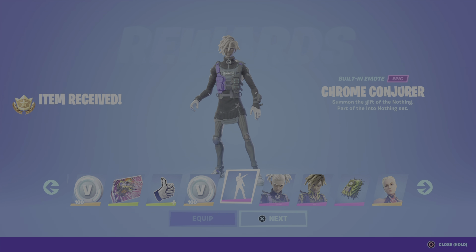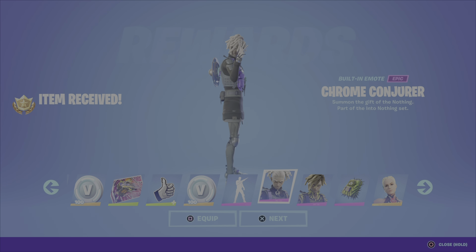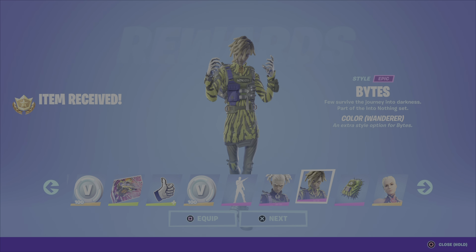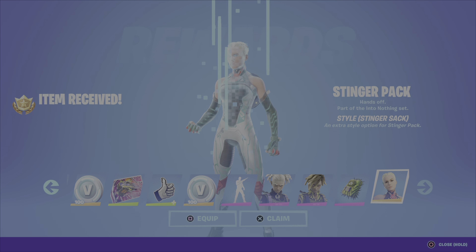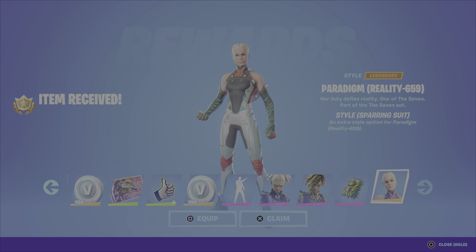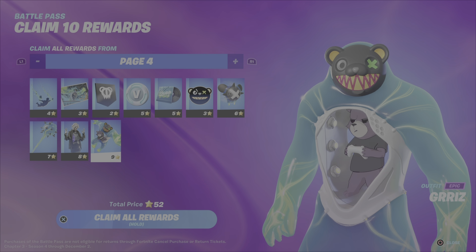100 V-Bucks, the Chrome Conjurer built-in emote. Then we've got the Ponytails Bite style, the Wanderer Bite style, the Stinger Pack style for the Stinger Pack back bling, and we have a Sparring Suit style for Paradigm — pretty cool. I actually haven't used Paradigm since the very beginning of the season, I kind of forgot about her. Alright, page three done — page four, let's do it.